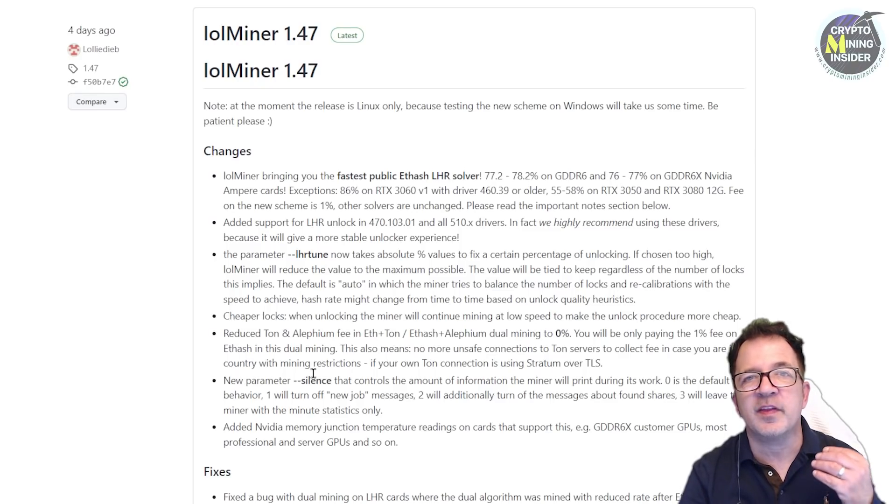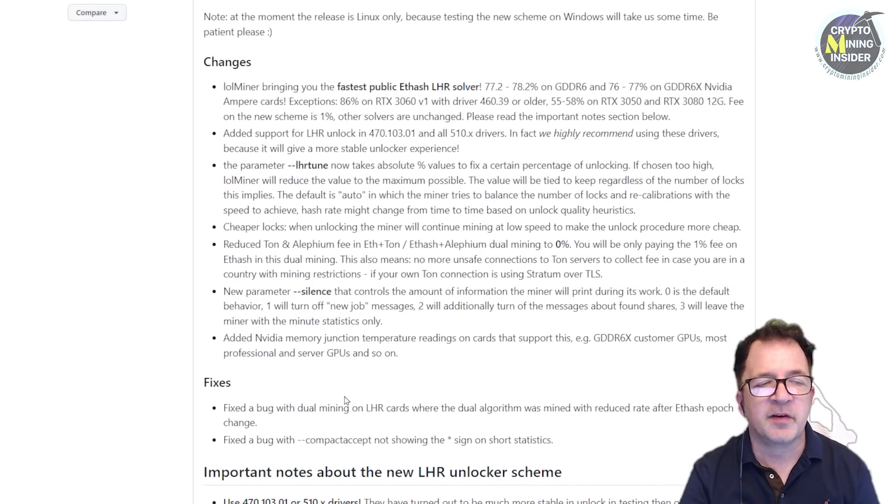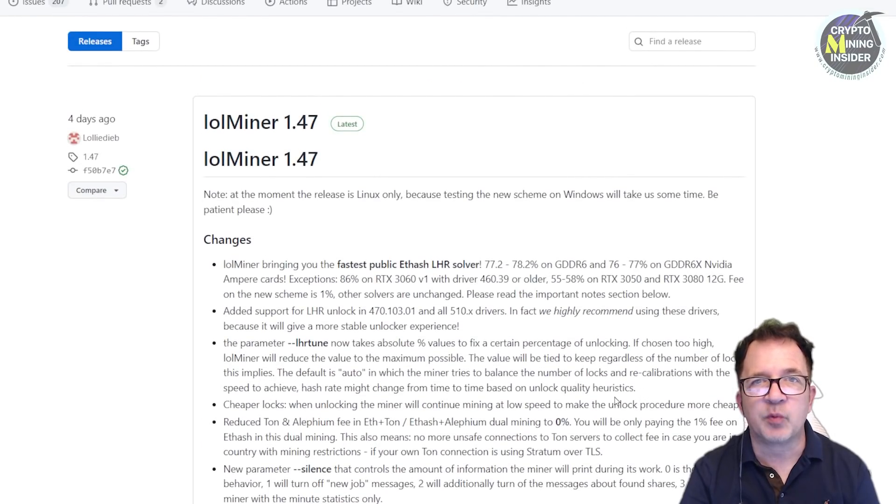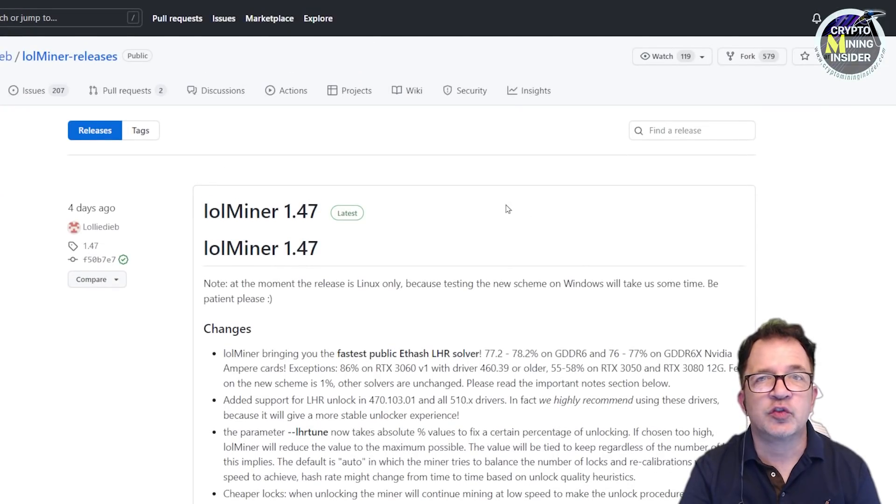I'm mostly focused on the LHR unlock. One big requirement is the recommended drivers — in HiveOS that's 470.103.01 or 510.x drivers. These have turned out to be much more stable and unlocked in testing than older drivers. I actually put driver 470.103.01 on my Hive rig and that's where I'm doing my testing.